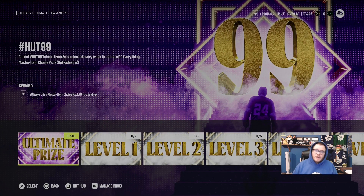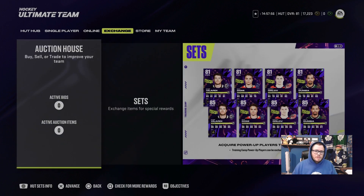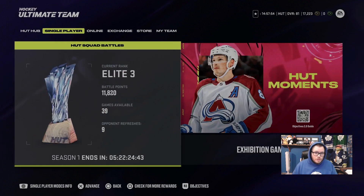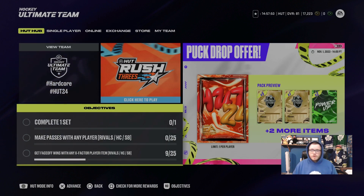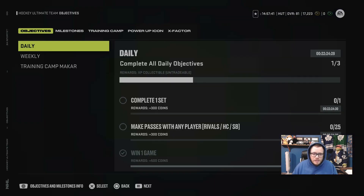Now before we get into the order and what to do first: here's how you get XP collectibles. You get one for daily logins — I have 14 hours and 57 minutes until my next one, but you get one immediately when you log in. You also get one for completing your daily tasks. I'm about to get one for completing a set and making 25 passes, and that resets every day at 5 p.m.